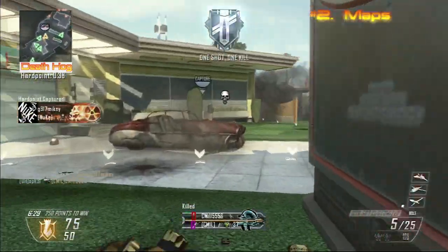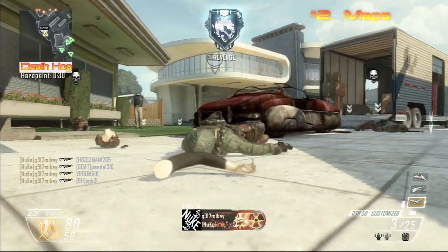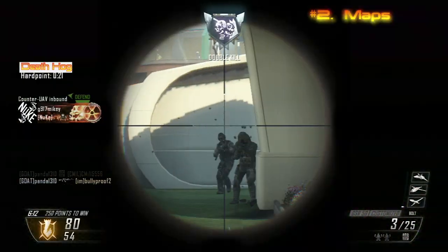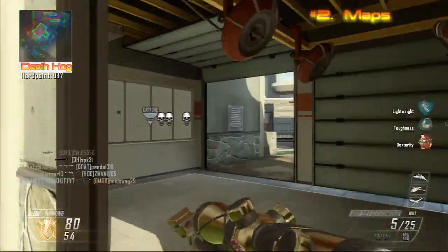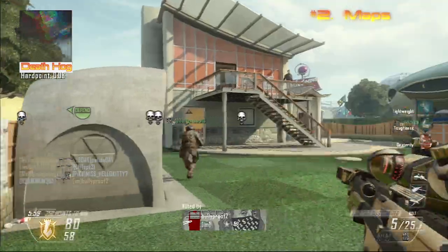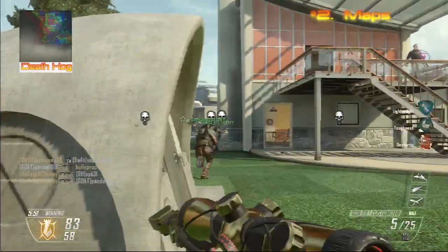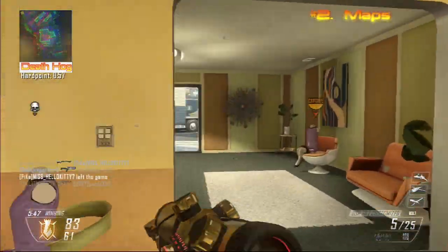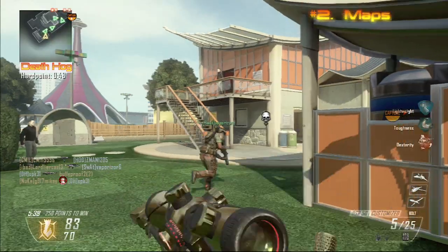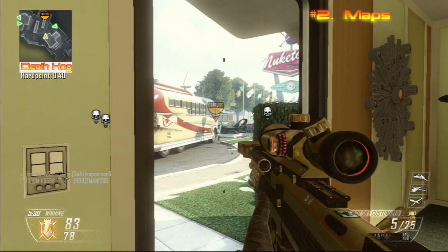Number two is gonna be the maps. The maps of Black Ops 2 were all amazing with the exception of like two — Magma and Hydro. Those are really the only two bad maps; every other map is pretty good. My favorite map of all time in Black Ops 2 has to be Frost, the newest one from the last DLC — it kind of felt like Berlin Wall, which is one of my favorite maps ever. I'm gonna be doing a top five Black Ops 2 maps sometime in the future, so look out for that. All the maps overall had a fast-paced feel, no really long-range map except for Drone, and Nuketown was amazing even if the spawn system was a bit unbalanced. Maps at number two.